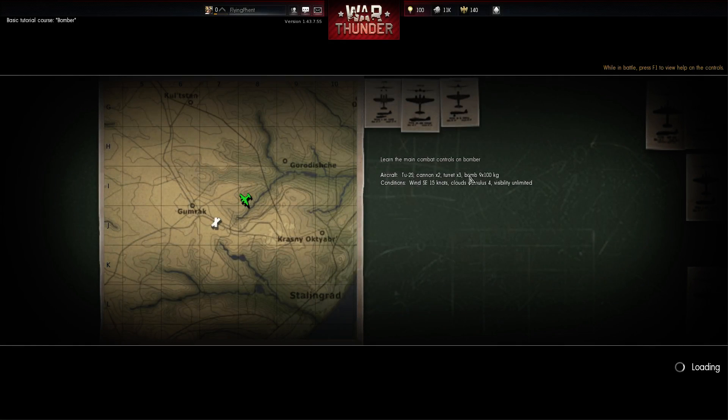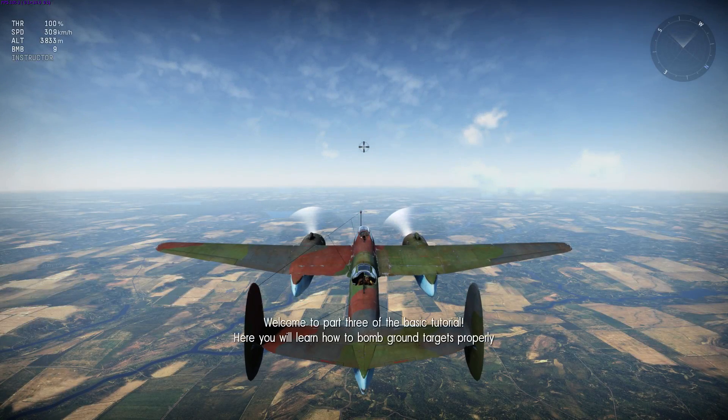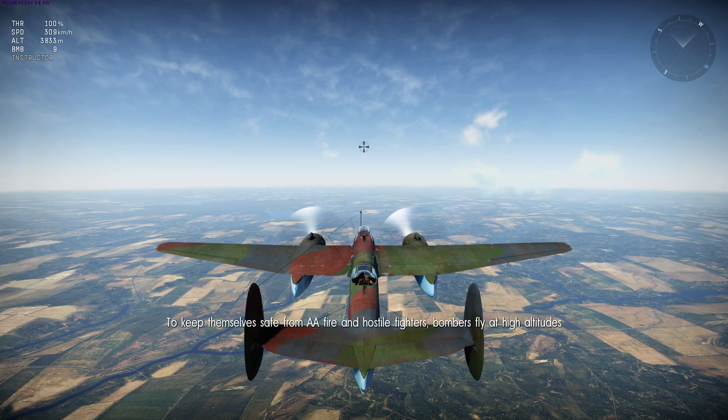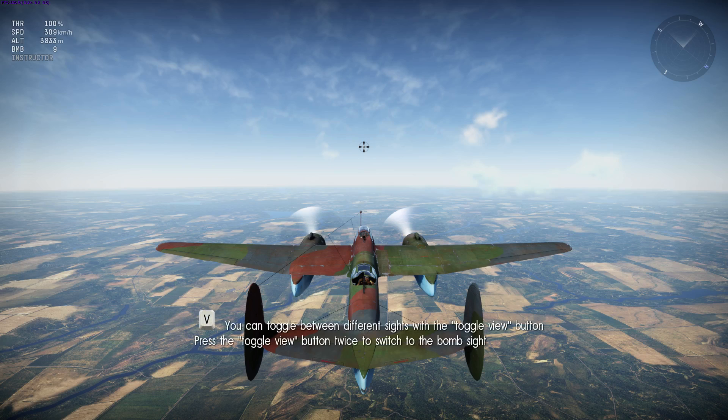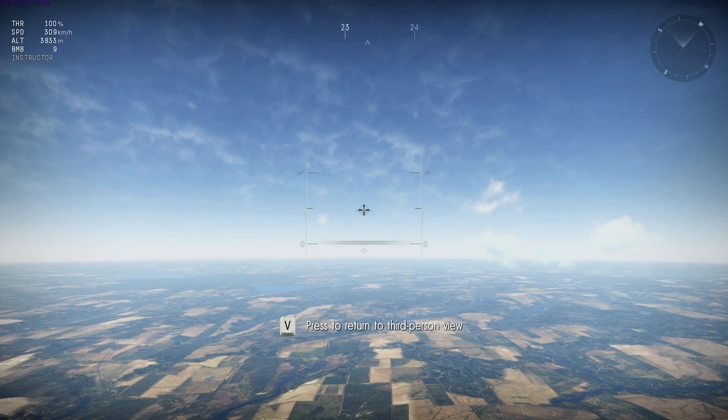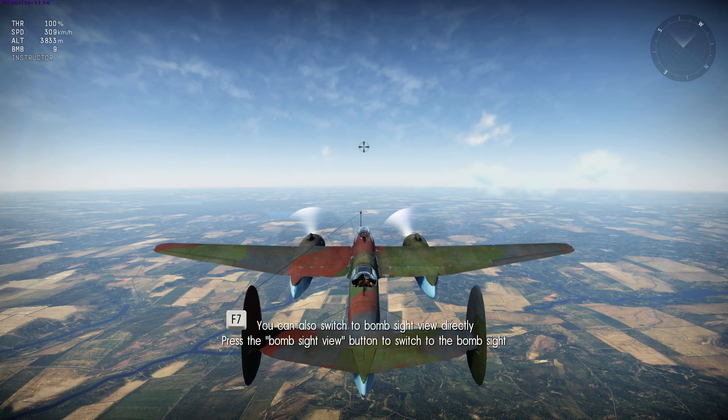Learn the main controls on a bomber aircraft — it's a Tu-2S, a Tupolev. Wind southeast 15 knots, clouds cumulus. Right now you're controlling a bomber. Bombers can carry heavy bombs designed to deal large amounts of damage. To keep safe from AAA fire and fighters, bombers fly at high altitudes. It's much simpler to hit a target using a bomb sight. Toggle between different views with the toggle view button.